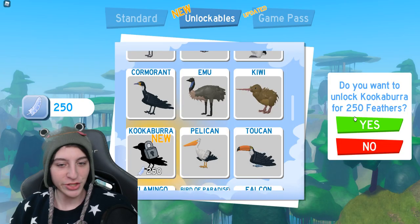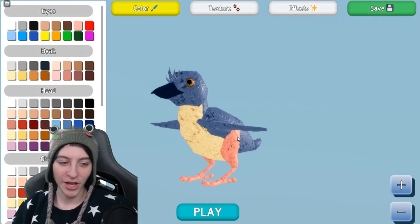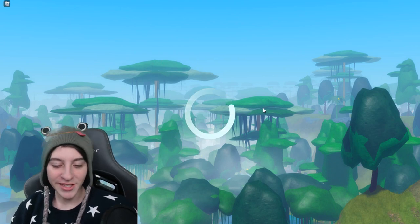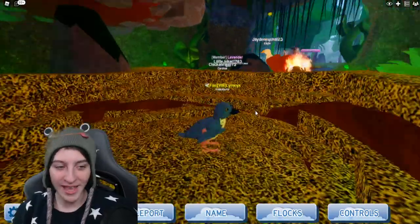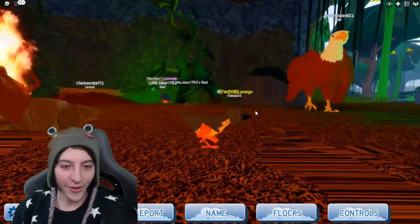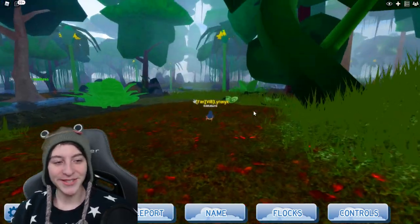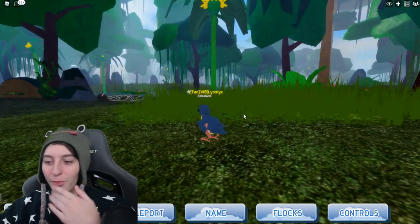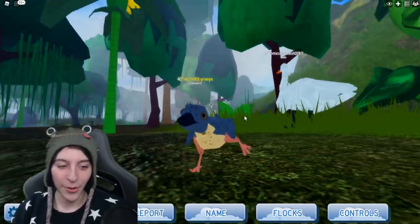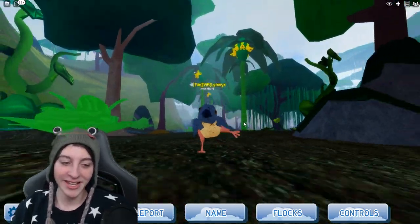We have enough feathers now — let's get this new bird! So we start with the chick, and he has very pink legs. Oh my gosh, the way he jumps is so aggressive — the way he walks is just something else. That is really funny. The way he throws his legs out — it's kind of goofy, kind of scary, honestly.